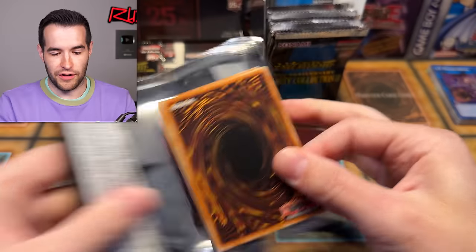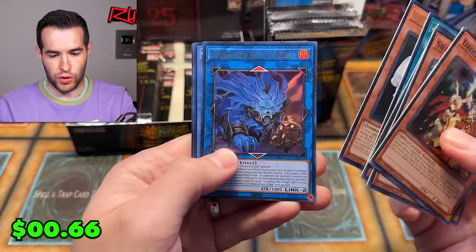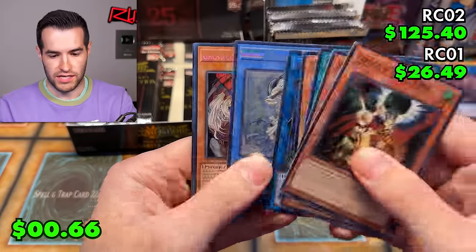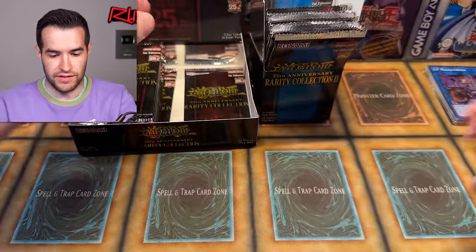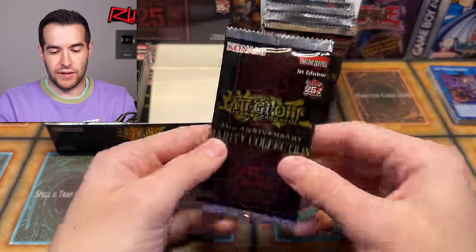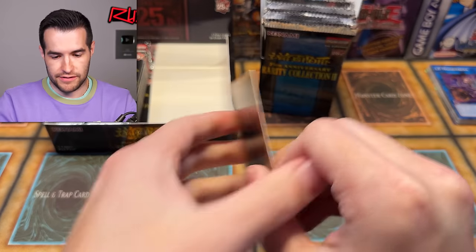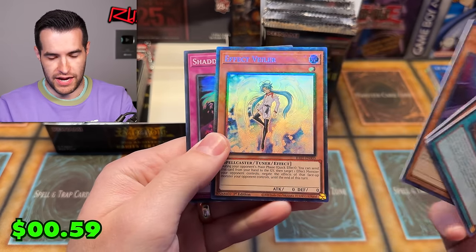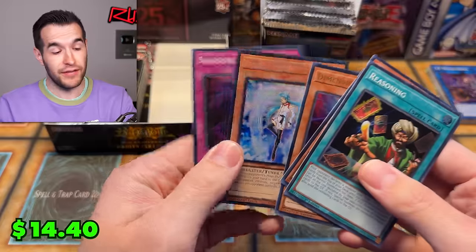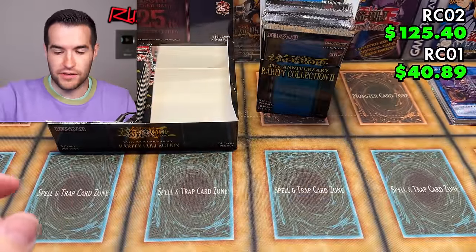Back to Rarity Collection 2, where you get all the good pulls. We've got Droll and Lockbird, Silent Magician, D.D. Crow, Cosmic Cyclone, Ghost Mourner, Unchained Soul, Sardovas, Ghost Urban, Snow Rabbit, and Silent Swordsman — Silent Swordsman is in there too, that's pretty cool. Silent Magician and Silent Swordsman both in the same set — that's going to be awesome. We got a Prismatic Collector Rare — Effect Veiler. That's one of the best cards we've pulled so far. Very solid.